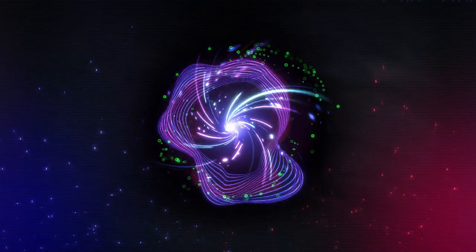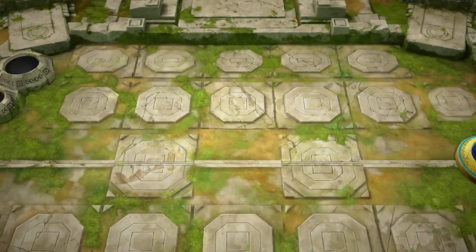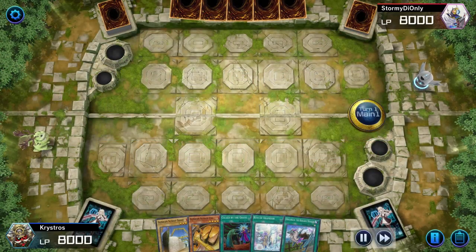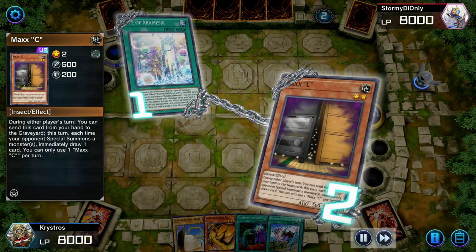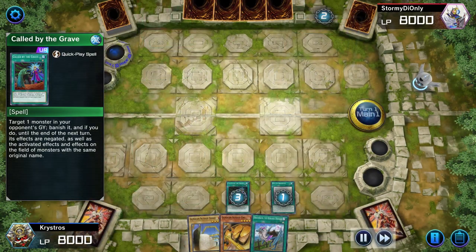This first game is against Orcust Mech Knight. I open up pretty decent. I activate Rite of Aramesir just trying to bait out any negation. He gets Maxx C, but I have Called by the Grave for it, so I'm feeling pretty decent. This is the Adventure version of the deck as you can tell by the Rite of Aramesir.